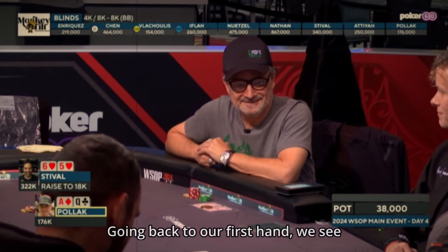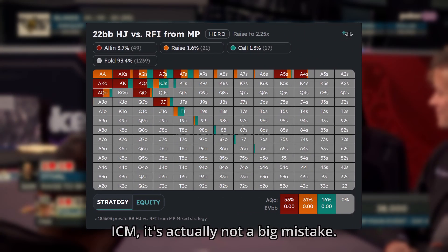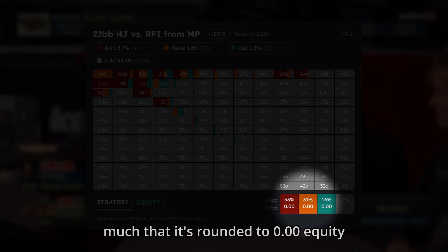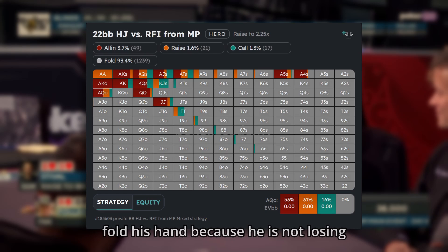Going back to our first hand, we see Kevin folding ace-queen offsuit to a single raise. If we look at chip EV ranges, it's of course way too tight. But if we look at this spot in ICM, it's actually not a big mistake — he should be very tight here. The solver shows he can go all-in, raise, or call with this hand, but if we look closer, it's very marginally profitable — so much that it's rounded to 0.00 equity gain. Since fold is also a 0, he can comfortably fold his hand because he is not losing much.